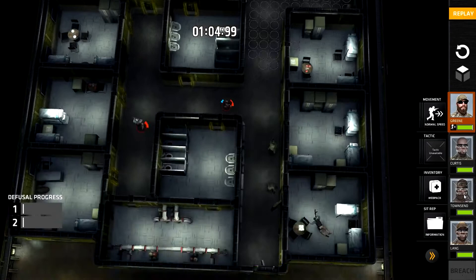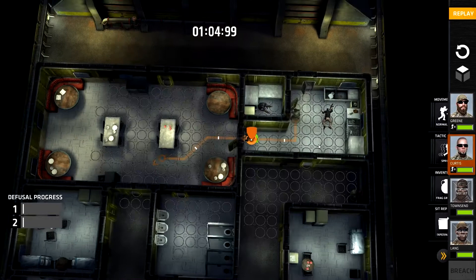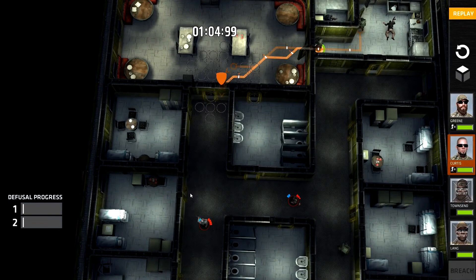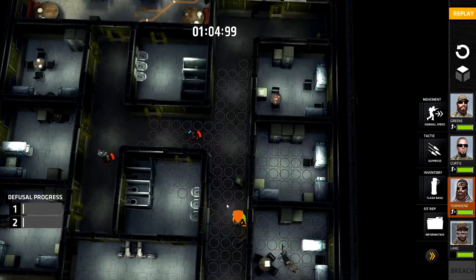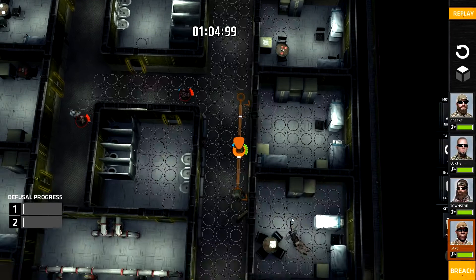We can now move. These two guys will sweep this way, we'll get these two guys to sweep down here. Curtis can actually move all the way down here and start shooting this bloke — this guy's going to walk around the corner in a second and Lang will take him out. Townsend's cleared that room and is going to come and clear this room. If we move Lang up a little bit he can watch down both corridors, which will probably help.